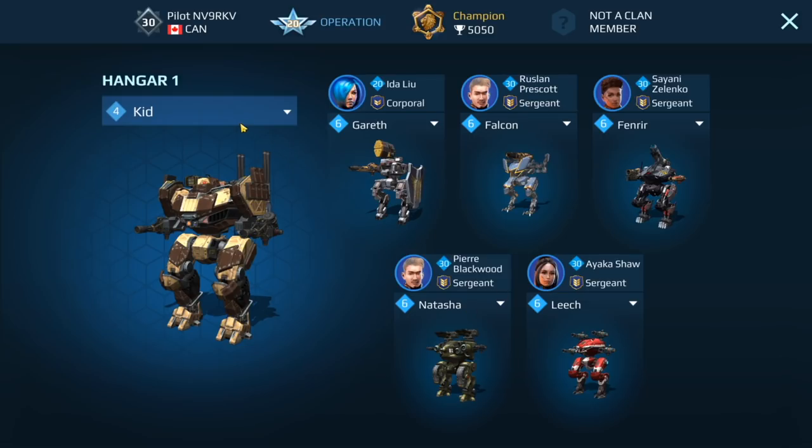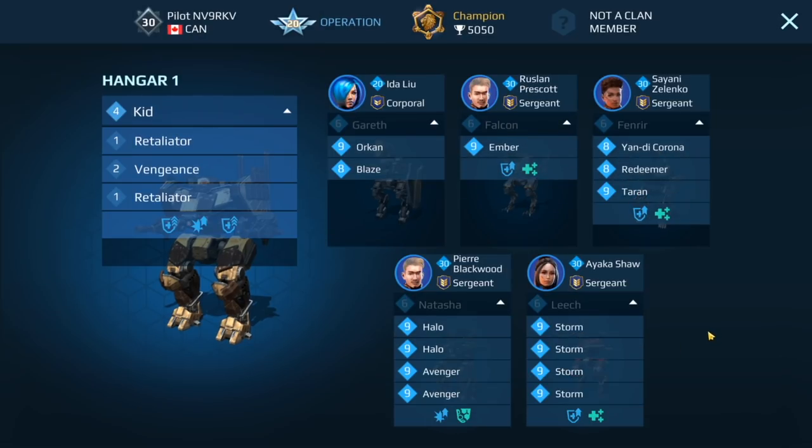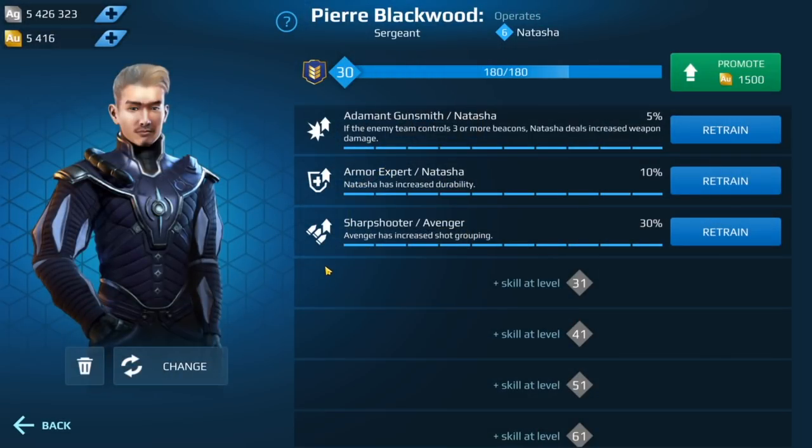This is pretty much what my hangar looks like. I'm going to show you the weapon levels but also go through each build so you guys can take a look at that, because I had some questions about what modules I'm running — like Last Stand and stuff, which I'm not running.